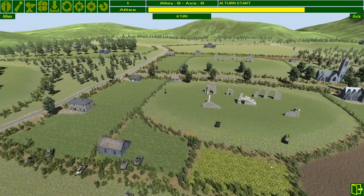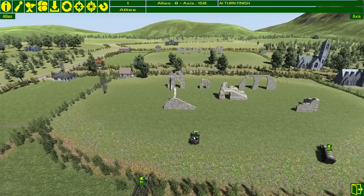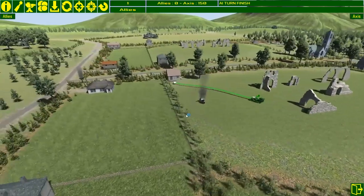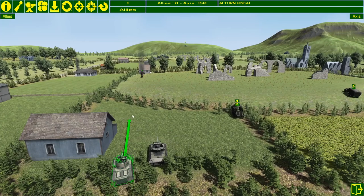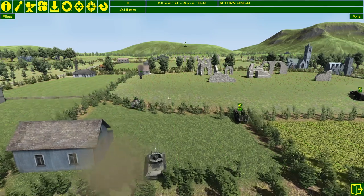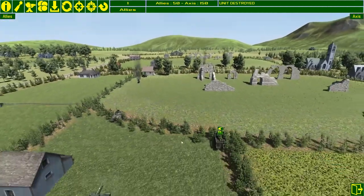Moving forward first gives you the advantage of putting units into good positions, but going second means you can spot units that advance too fast too soon. The motorcycle and the Spitfire were taken out by the AI because they advanced too far forward in turn one without any cover. Losing the Spitfire and the sniper is a disadvantage since they have good visibility, but the jeep has just spotted the Messerschmitt — so the idea is to take that unit out first, moving the M8 forward behind the crest of the hill to take it out.